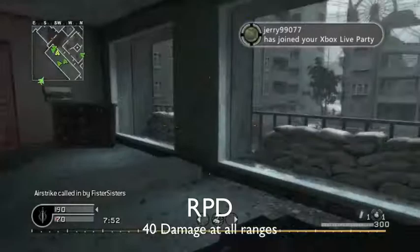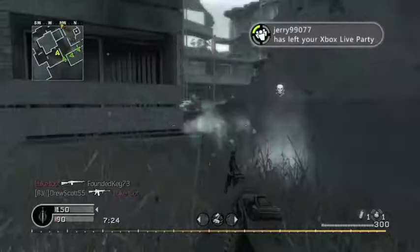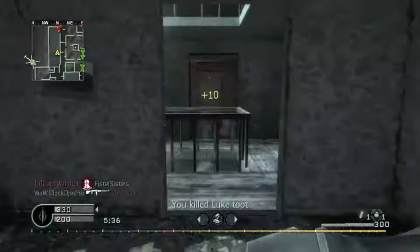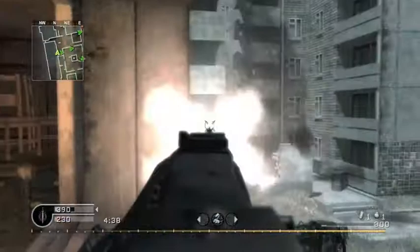The first gun we have here is the RPD. It has 40 damage, which doesn't have a damage drop-off like many other LMGs do, and it's a good representative of LMGs in general in COD 4. Even though there are only three LMGs, we will be covering all three. In COD 4, they have some of the most balanced LMGs. Without stopping power, the RPD could kill in three hits at any range — two hits with stopping power. It has a rate of fire of 700 RPM, and overall it's just a very balanced gun.